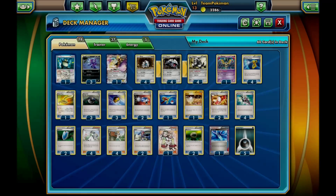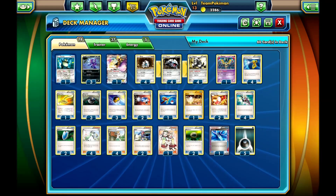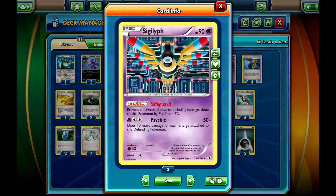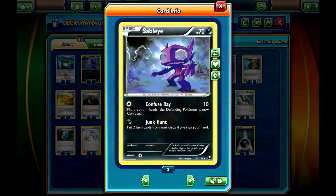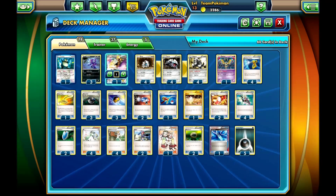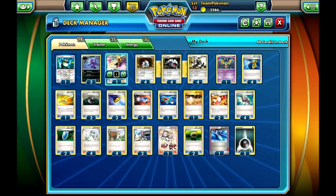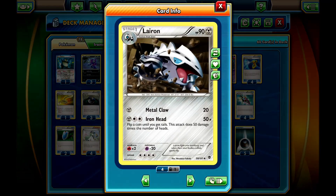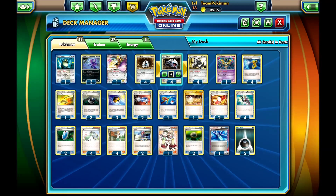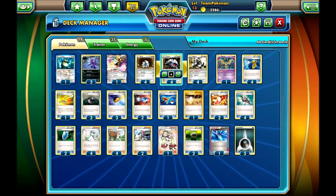You have three Level Balls and three Heavy Balls — those two can pretty much search every Pokémon in your deck. Level Balls search for Aron, Lairon, Sigilyph, and Sableye, while Heavy Balls search for Snorlax, Aegislash, Lairon, and Aggron. Lairon can be searched by both Level Ball and Heavy Ball, which is very nice. Three and three is the right ratio, and you can always get them back with Sableye.